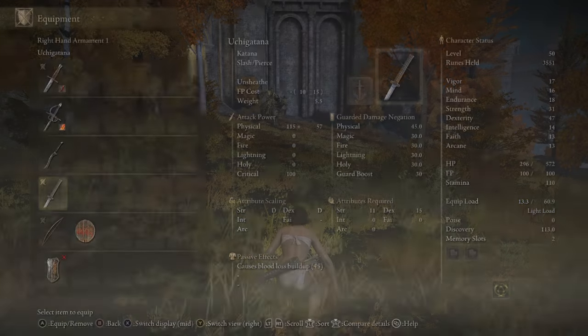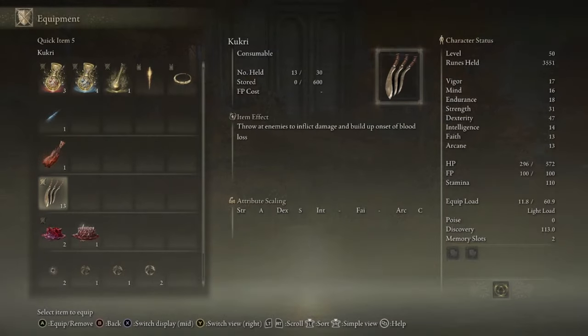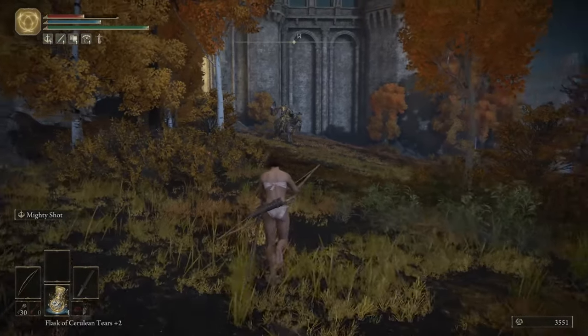Hey guys, here's another Elden Ring cheese you can do very early for a lot of runes. This time we're cheesing the Draconic Tree Sentinel. All you need is an Uchigatana, a bow for aiming, and a few Cookeries.